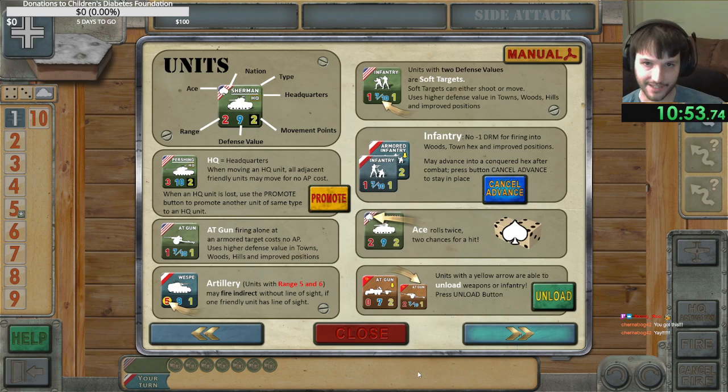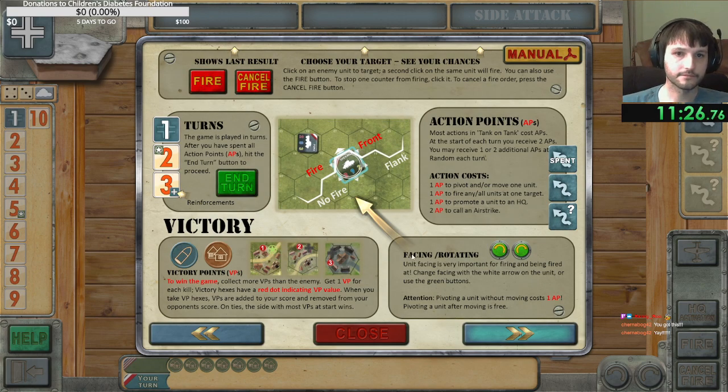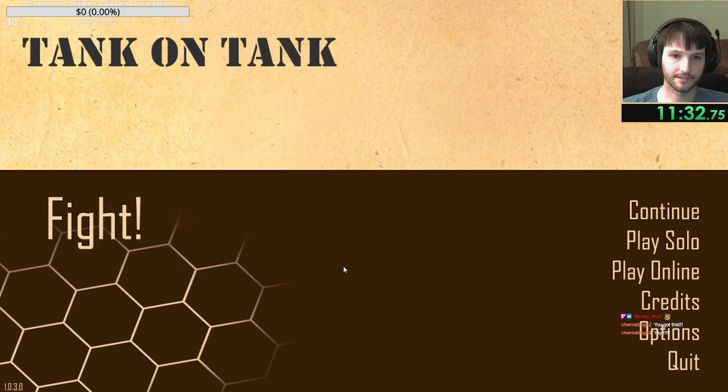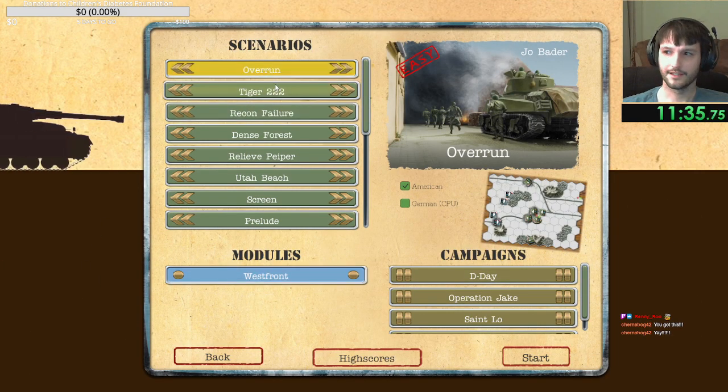DRM means Defense, Range, and Movement modifiers. Soft targets have higher defense values in towns. Units may advance into a conquered hex after combat. Ace rolls twice — two chances for a hit. Units with the yellow arrow are able to unload weapons or infantry. This is more advanced than I thought it would be. So now that we know what we're looking at, let's give it a try.